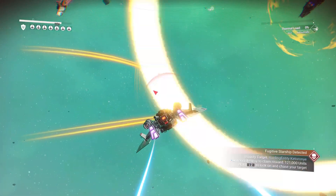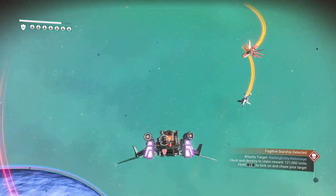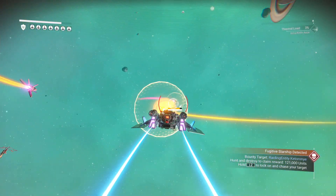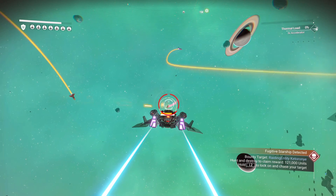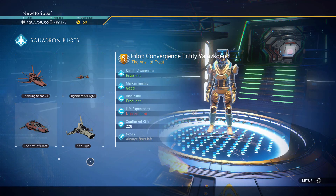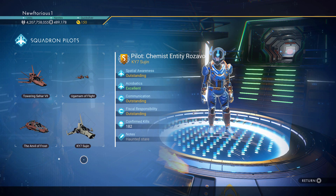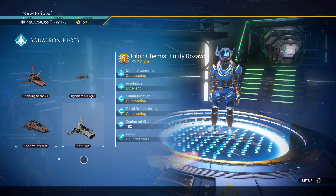My name is Lykles and in today's video I want to talk about the squadron, or your wingmen, in No Man's Sky. The squadrons have been in No Man's Sky for a little while now — they were added a few updates ago. They're your own private wingmen that will warp in and help you out when you're in a combat situation.